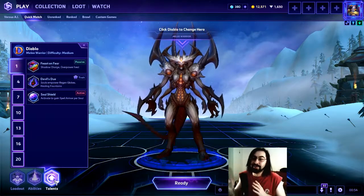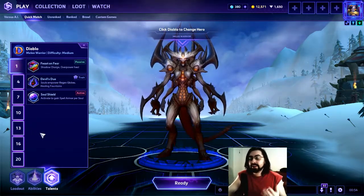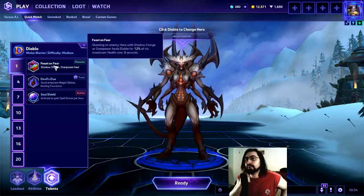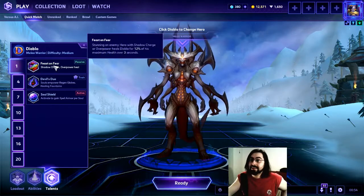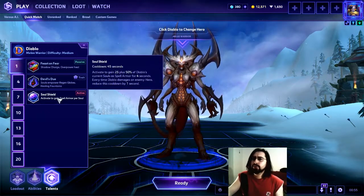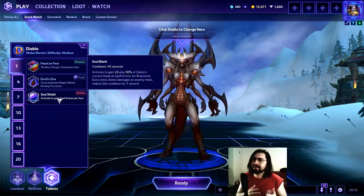Let's move on and continue with the guide. We're gonna go through the talents real quick. My go-to talent for level one is Feast on Fear, mainly because with Ail Power you can always use All Power, which will heal you for 12% over three seconds regardless of whether you hit the shadow charge or not — that one percent is pretty good. There's another talent, Soul Shield, which is not too amazing because you have to activate it; spells are just way too fast. But you can get a lot of value out of it if the enemy team is heavy on spells.